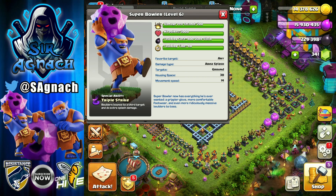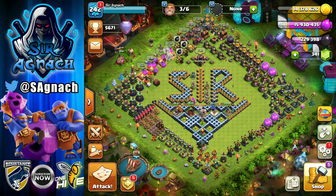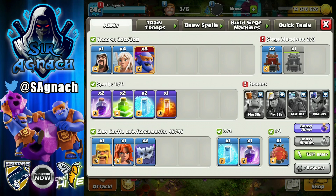All of this at a cost of 30 troop space, which equates to about five bowlers for one super bowler. So is it really worth it? Today's army has four healers, one wizard, and eight super bowlers. For spells: three rages, two jumps, three freezes, and a poison. In the CC I bring a yeti, a valk, and a barb.